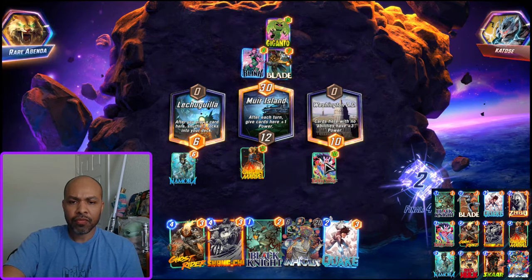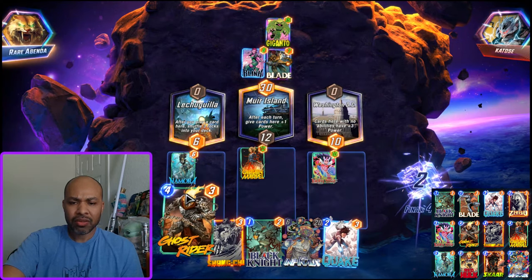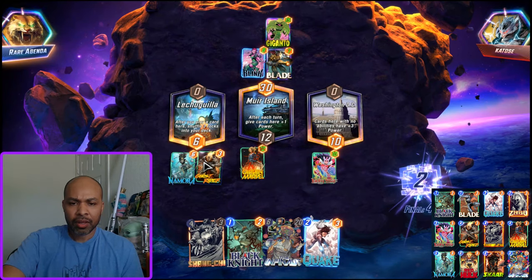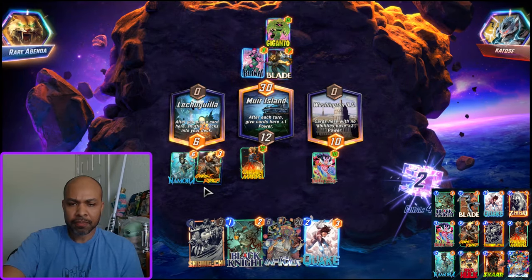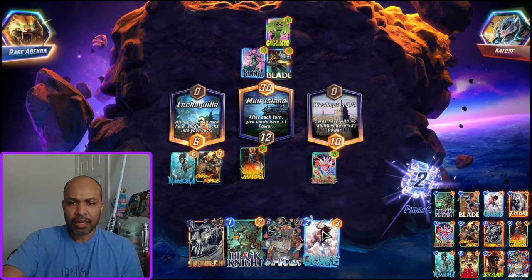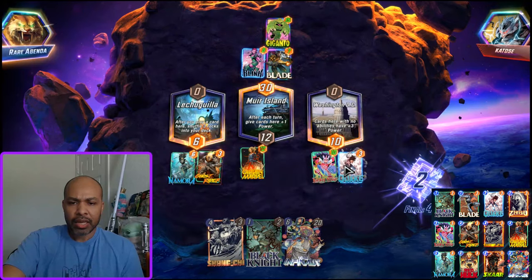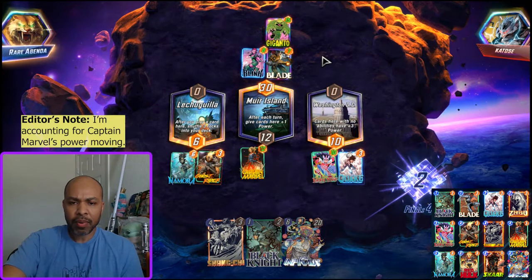I can move Muir Island as well, so I think that's what I do. Let's show off Quake a little bit — we've showed off Namora. If I play Ghost Rider left that brings back Red Hulk left, and then if I play Quake here, that gets up to 25 points of power.